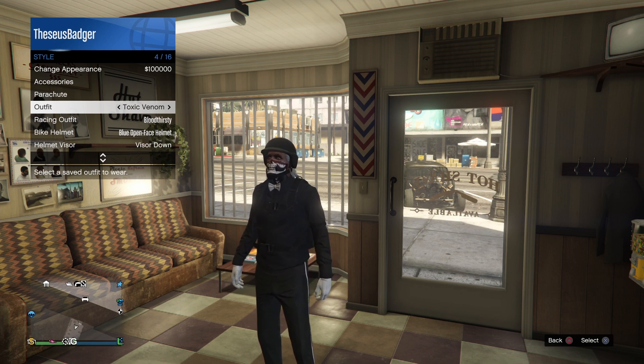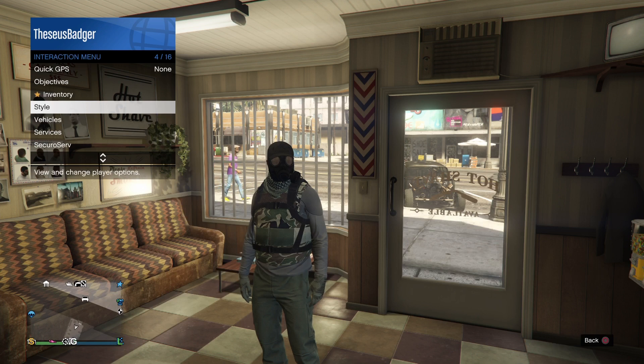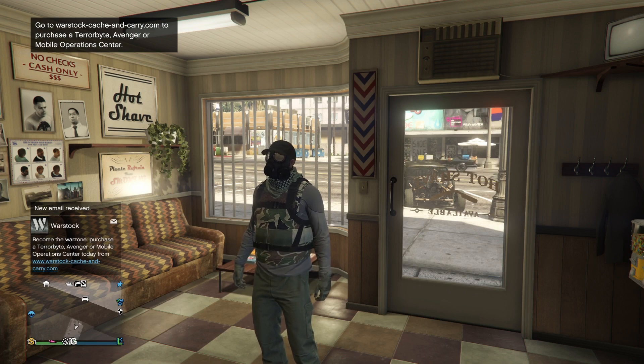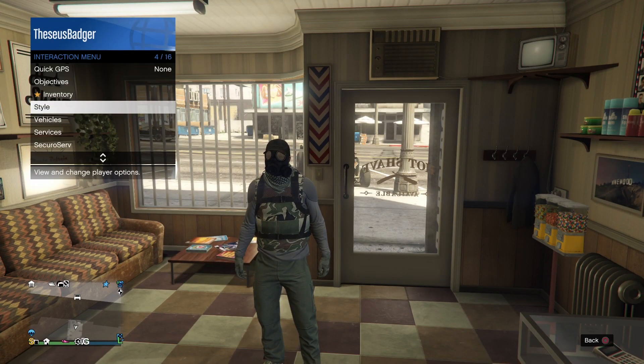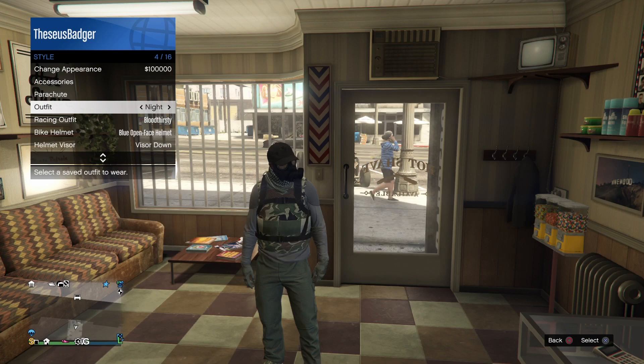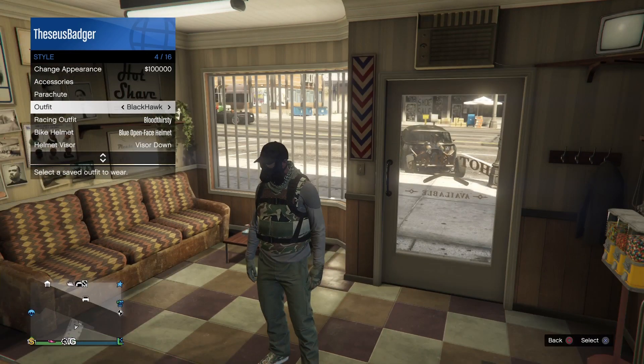Open up your interaction menu, go to Styles, go to Outfits, and change your outfit - that will force a game save to pop up. You're gonna see an orange icon pop up in the bottom right corner. We're putting on Toxic Denim, then closing the interaction menu. That orange icon in the bottom right corner is a force game save - that's how you save your Halloween face paints.